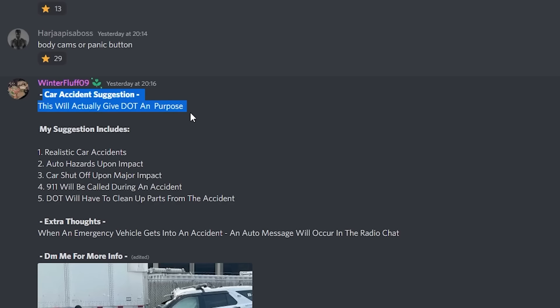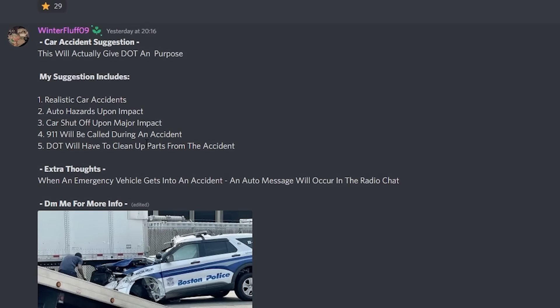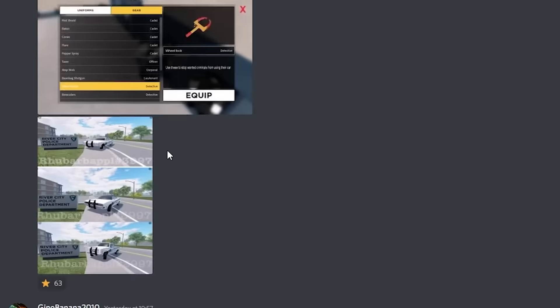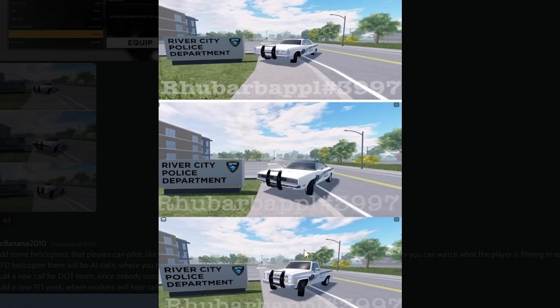To actually give DOT a purpose — we have broken down cars. I've seen a lot of these recently and that would be pretty nice. All they need to do is get one of their cars, take off a couple of wheels, and randomly generate it at the side of the road. I think that would be amazing. These look really good — especially this truck. I'd like to see something like that.